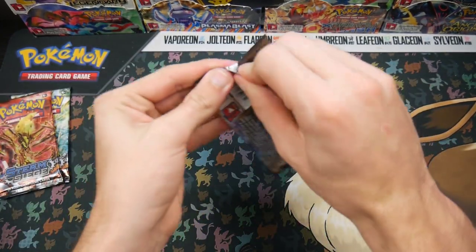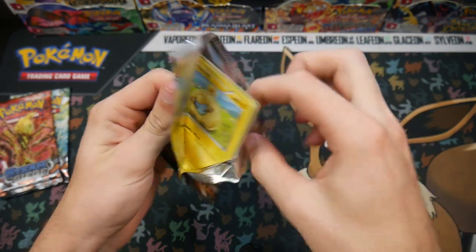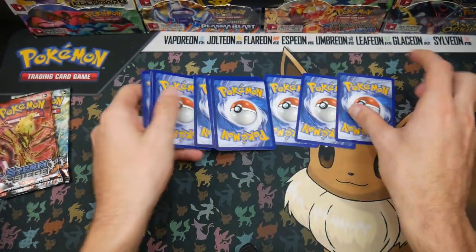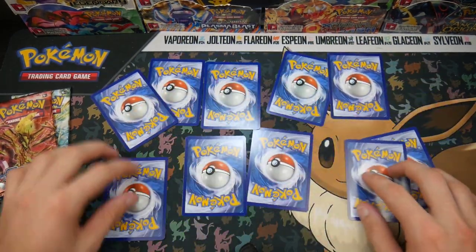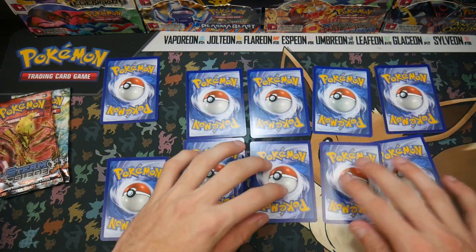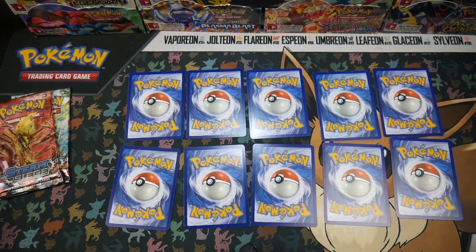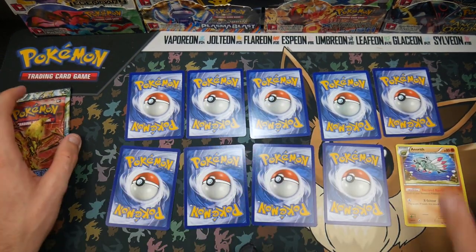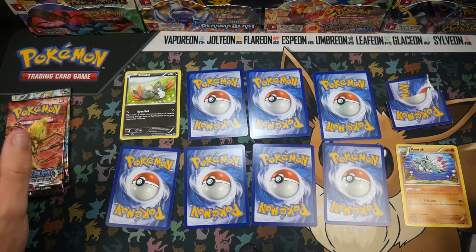Let's do this pack first. Let's see how we go. I'm not too sure which way the code card is facing - and it is facing that way. Alright, let me know in the comment section below if we destroy an amazing card, because I would really appreciate if we didn't - I would be very upset. I don't think I have scissors but I do have a knife. Let's save this card first - it's just an Anorith, just a regular Anorith.